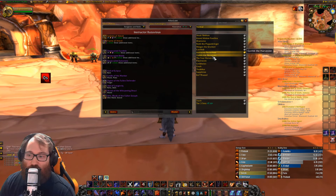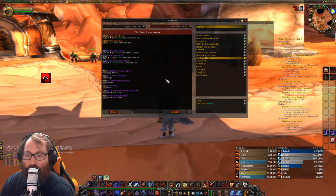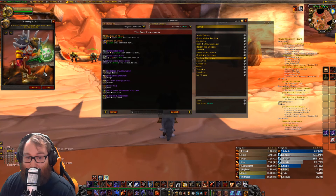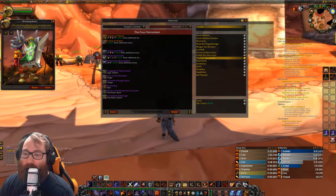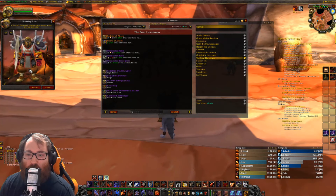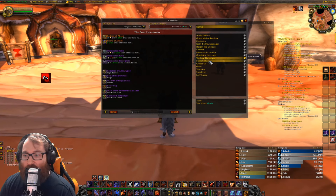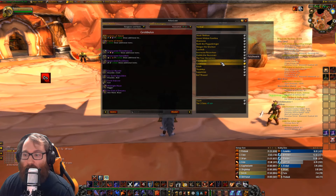Next we have the plague wing: Noth the Plaguebringer and Heigan the Unclean, as well as Loatheb. Noth and Heigan drop the belt for everyone, and Loatheb drops the leggings for everyone — true for every single class. Then the death knight wing has Instructor Razuvious and the Four Horsemen. Razuvious and Gothik drop boots for everybody, and the Four Horsemen drop everybody's chest pieces, as well as the Corrupted Ashbringer.